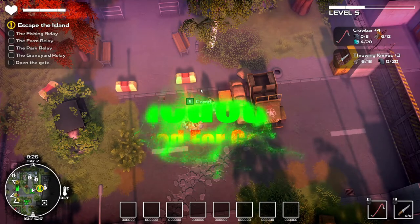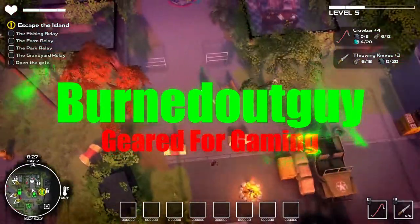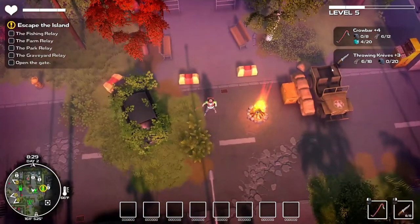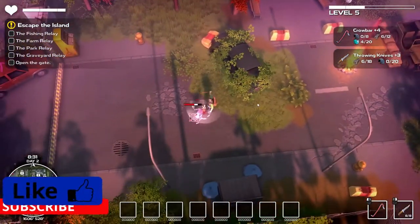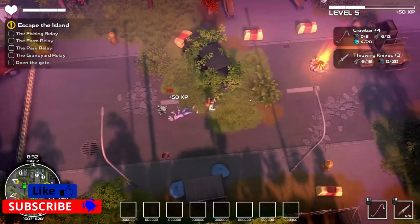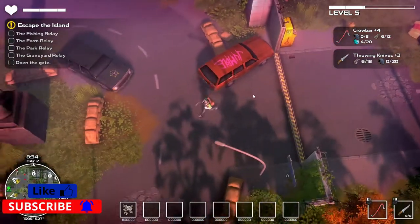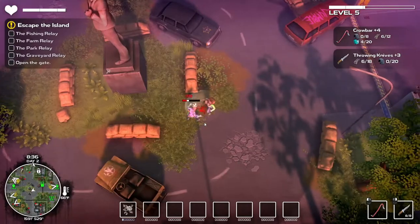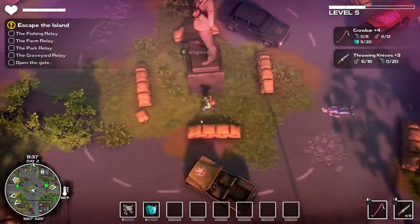Hello everybody, Burnt Out Guy here, welcome back. We're here back in Plan Dismantle and I've got some really cool things to get into this time. We need rubber, and I did tell you last time that we're going to need a machete to get rubber, but that's not exactly 100% true right off the bat.